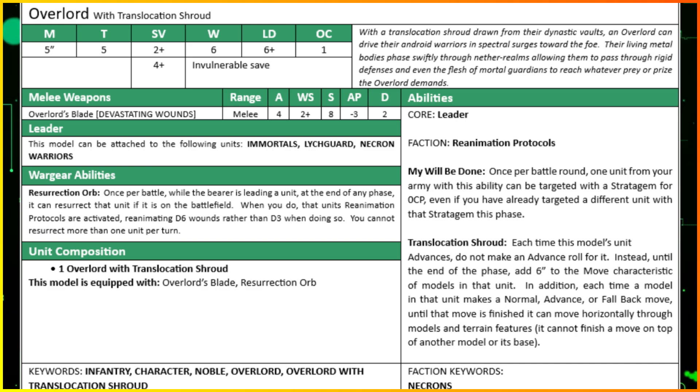The wargear is slightly different to the standard Overlord because he has no options - the only weapon he can take is the Overlord's Blade, which is a decent weapon anyway. It has four attacks, hitting on twos, strength eight, minus three AP, two damage, with Devastating Wounds. Strength eight means you're wounding toughness-four Space Marines on twos, minus three puts them on about a six-plus save, and two damage just ruins models every time one goes through.